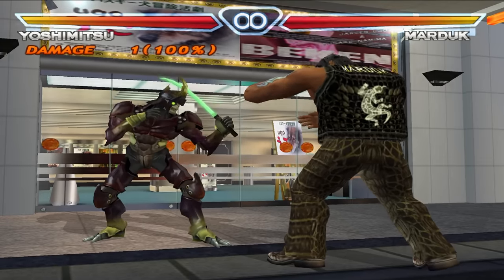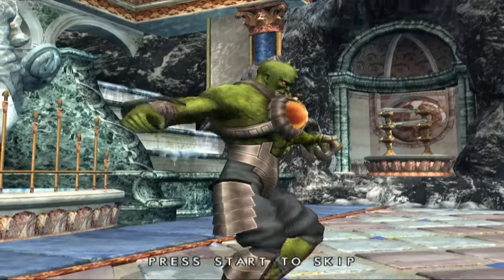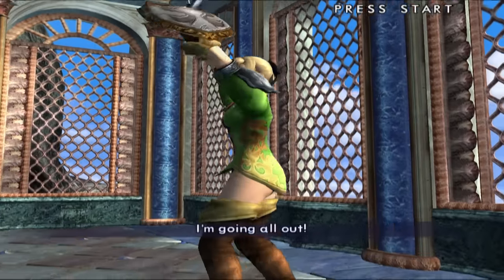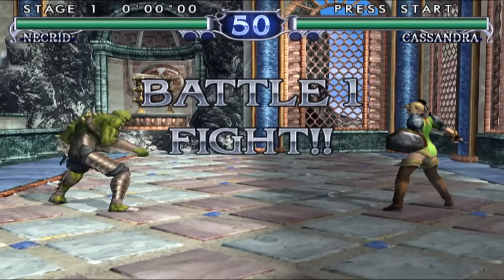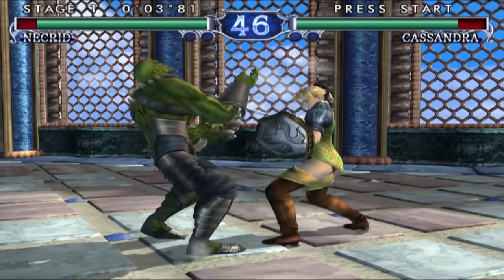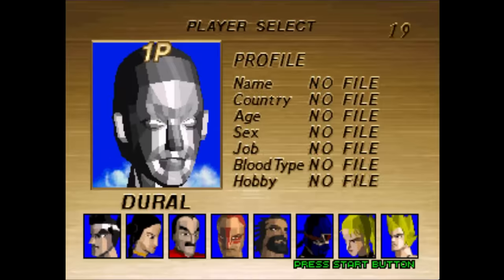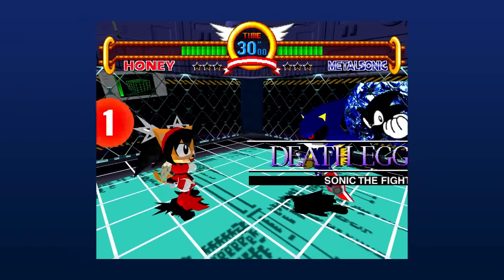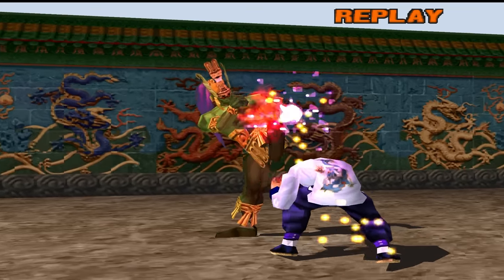The next category is the amalgamation fighter. The amalgamation fighter's moveset is usually just a big amalgamation of other characters' moves, and sometimes they have their own unique special moves as well. Some examples are Necrid from Soul Calibur 2, Dural from Virtua Fighter, Honey the Cat and Metal Sonic from Sonic the Fighters, and Ogre from Tekken.